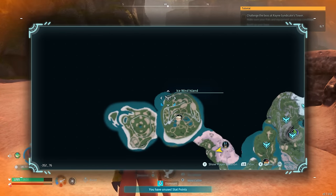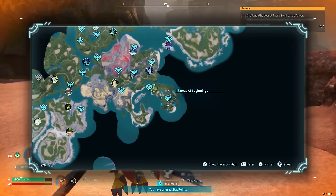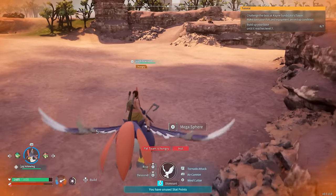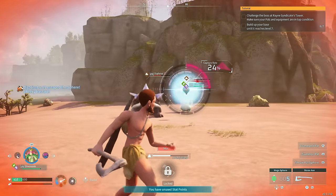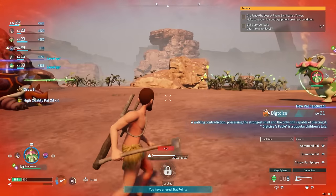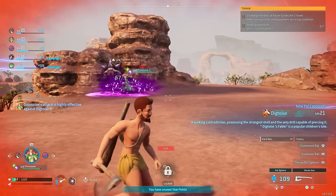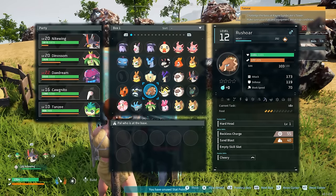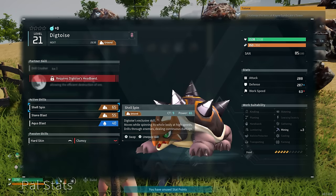Digitoys is located right over here on the map — you can spawn up here and work your way down so it's less of a trek. I also recommend using a Mega Sphere if you have one, which you can find randomly around the game or craft after unlocking in technology. It makes capturing this pal much easier, though it's still possible with a regular pal sphere. When you have Digitoys at your base it will mine ore for you — only level 2 and 3 mining can mine ore, and Digitoys has level 3 mining. It's freaking amazing and super fast at mining.